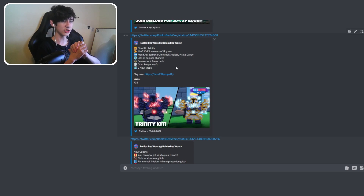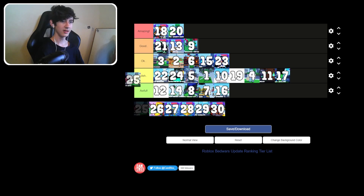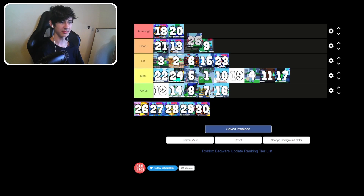Update 24: new kit Trinity, massive increase of XP gains, and buffs to the Beekeeper and Baker kit — making them a bit better. Grim Reaper nerfs as well. I genuinely don't know where to put this one. We'll put it above number nine.